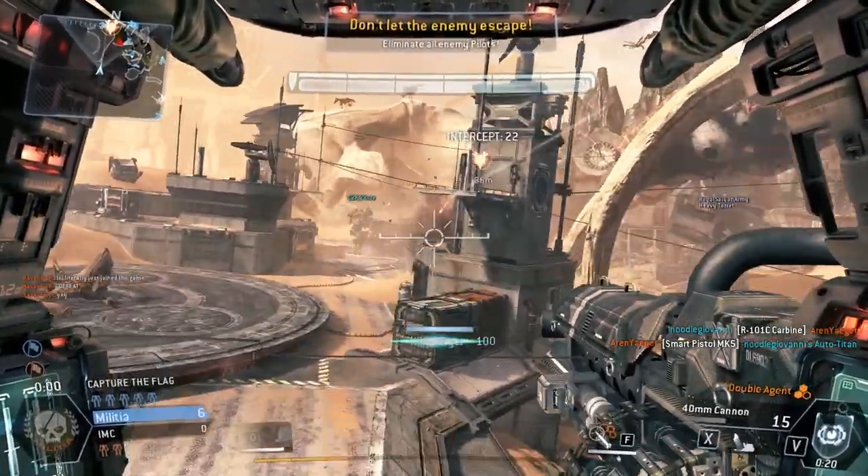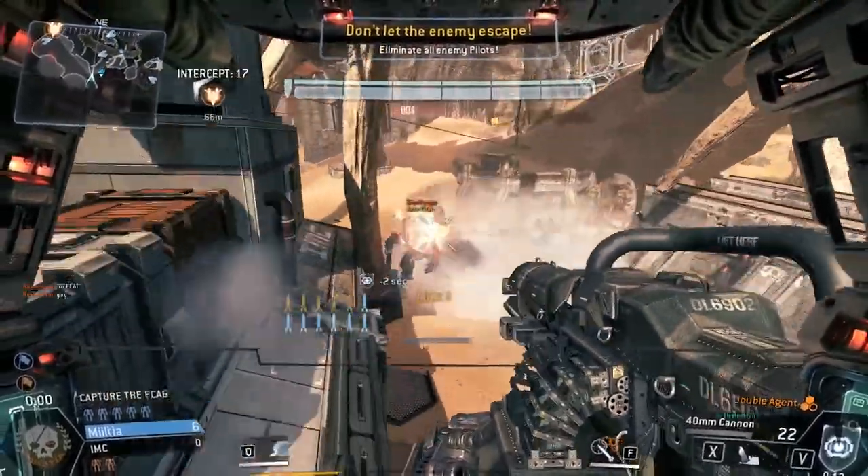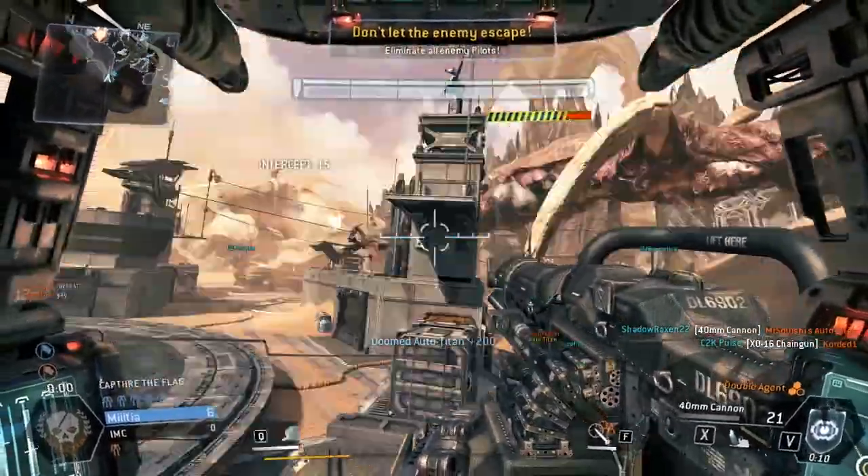They actually land — you see this one landing right here. Two shots with the 40mm will kill one, and as you see right there, killed Flyer — and I got 100 points for that.